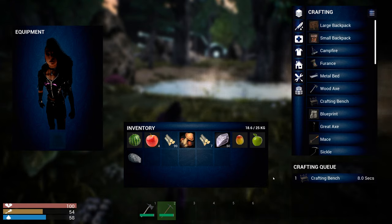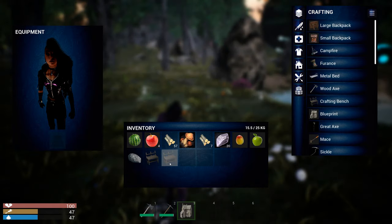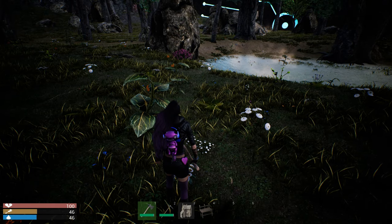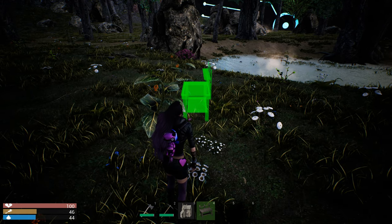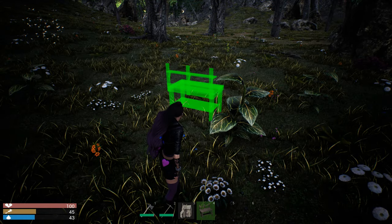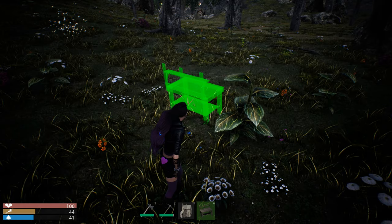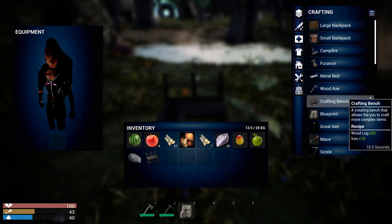So we'll craft one of them. Got a blueprint used to construct buildings. Put that there — so I've got two of them now. Four — can I rotate it? What the... just put it down. Right, what can we craft in here?